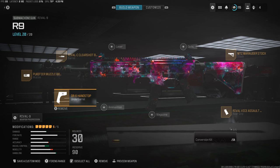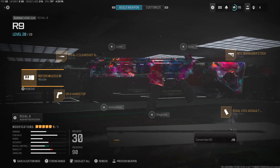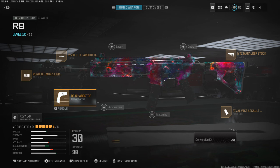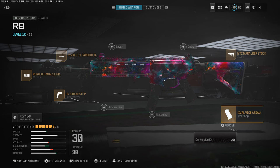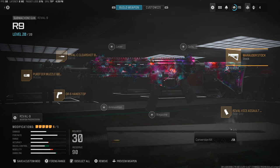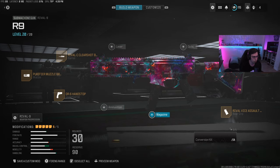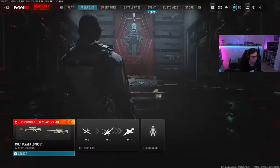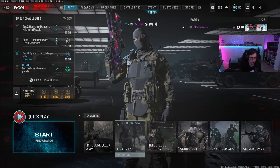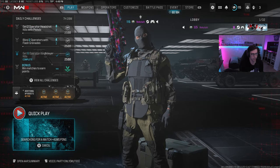This is what he runs: the Rival C Clear Shot Barrel, Purifier Muzzle Break Stop, ER6 Hand Stop, Arrival Vice Assault Grip, and the MTZ Marauder Stock. That's what we're going to be running. We kind of went over the game modes and the maps last time, so we're just going to jump into another hardpoint.